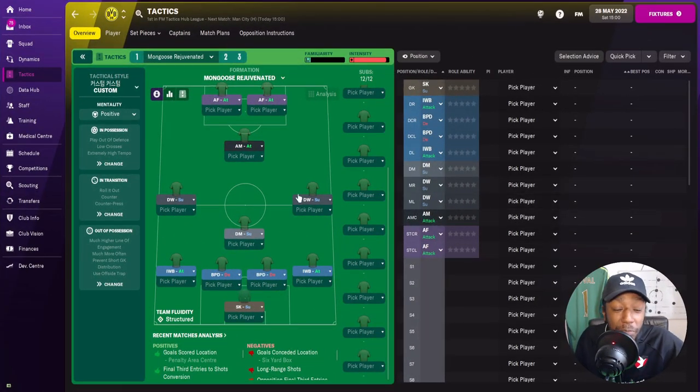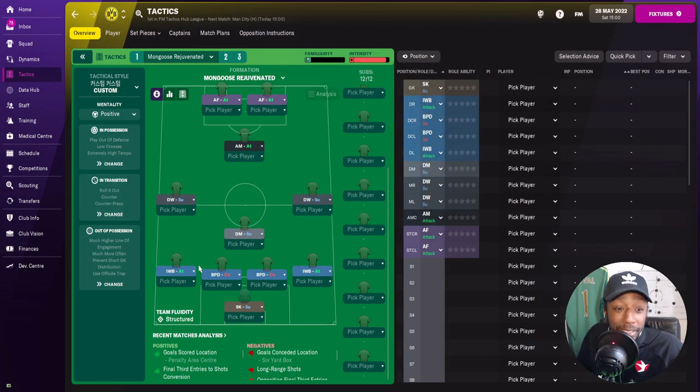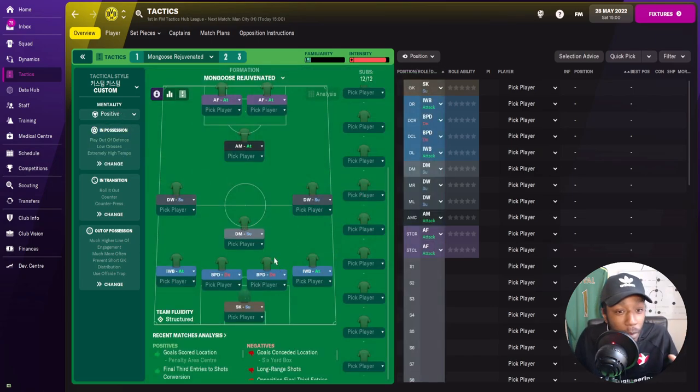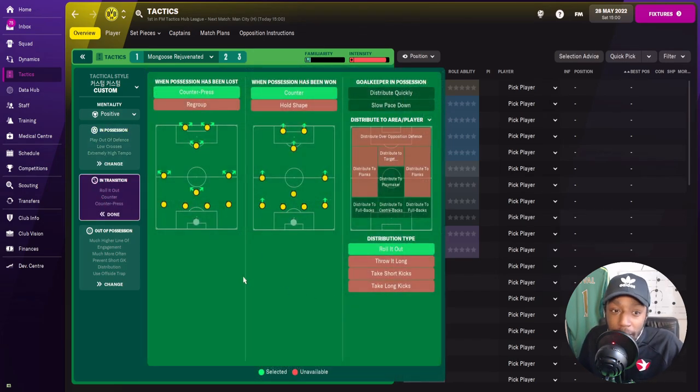Mongoose Rejuvenated is a 4-4-2 diamond with two defensive wingers. The mentality is set to positive, attacking width is fairly wide. We are playing out from the defense, so the defensive midfielder will drop to collect the ball. Passing directness is slightly shorter, but tempo is set to extremely high — looking to get the ball from back to front very quickly. In the final third we send in low crosses, and in transition we counter-press and counter-attack.